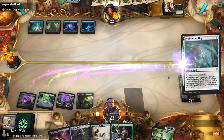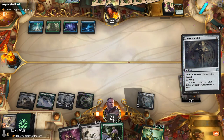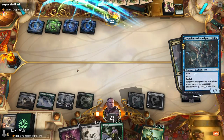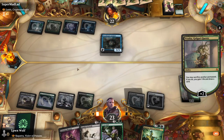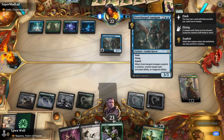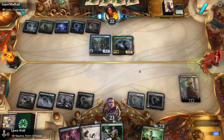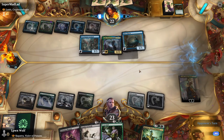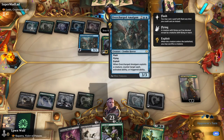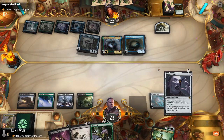They've got four mana — blue blue green green — could be anything. Let's go for the Replicating Ring and then the Guardian Idol. Annoyingly, if they have something with flash it's going to screw us over. Overcharged Amalgam — it's a 3/3 flash exploit. If they sacrificed a creature when it came in, they could counter a spell, ability, or triggered ability. It looks like our Hapatra is dead, which is quite annoying.